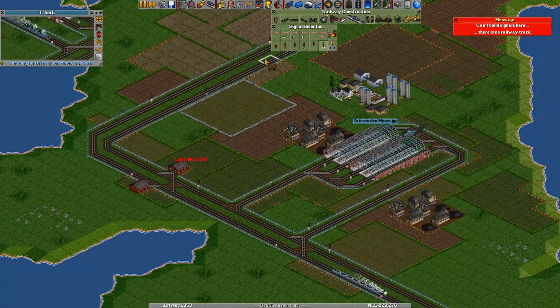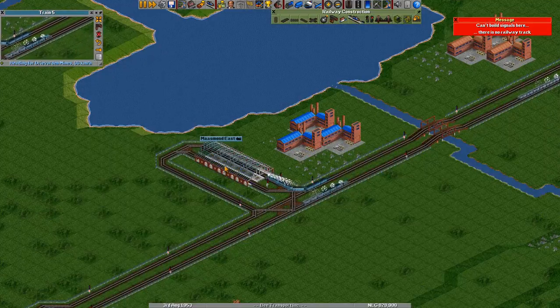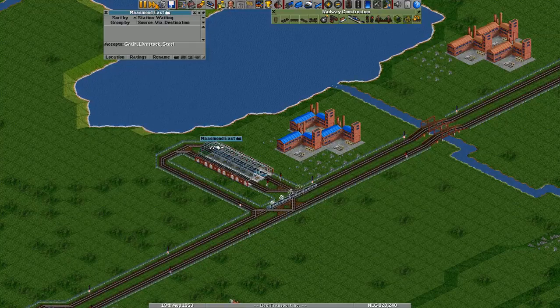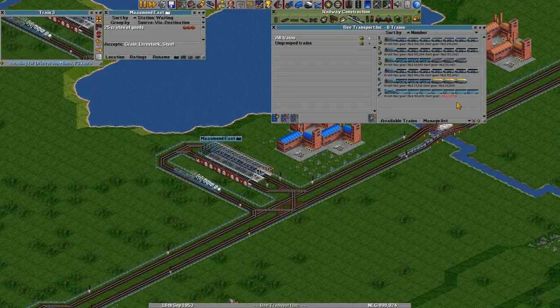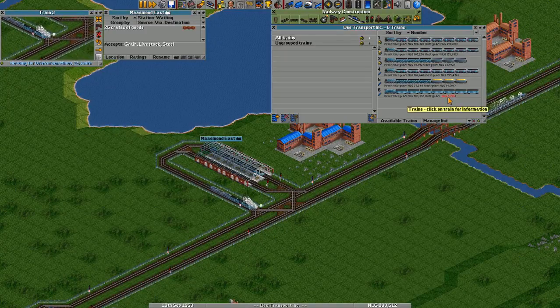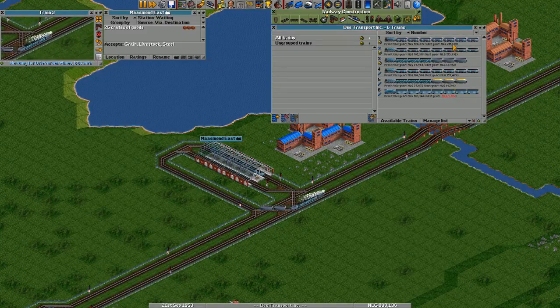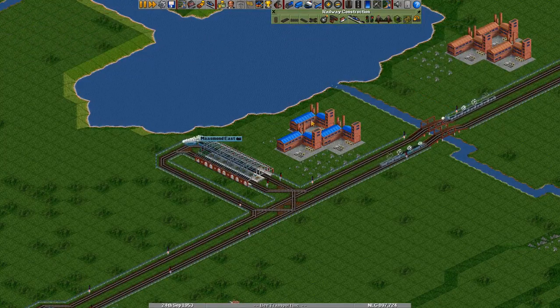This should be the other way around — like this. Yes. Quite a bit of goods here. This train is making me a lot of money, I think. I can go to the train screen and actually see what they're making. Yeah, it made 100k this year. It actually made less last year, but I think it wasn't really in service back then. All the trains are making a lot of money.